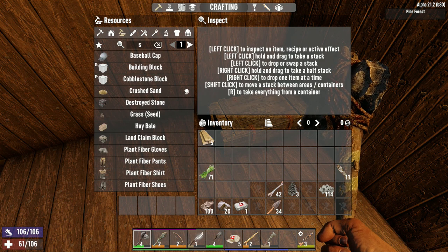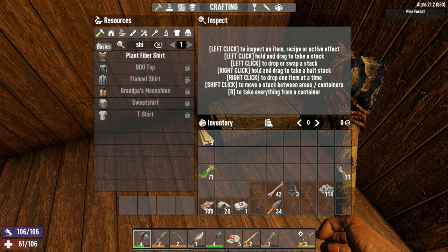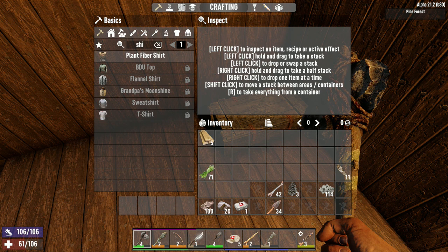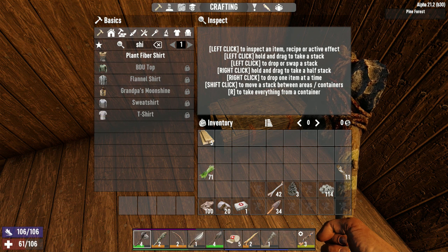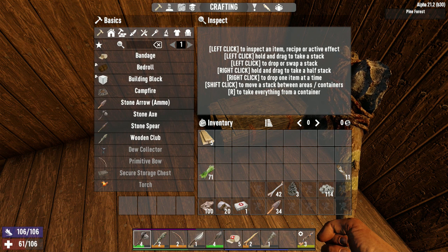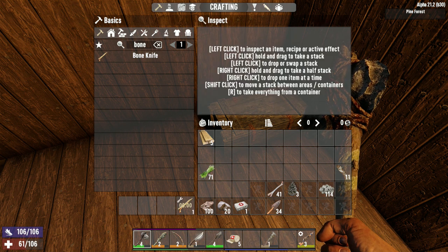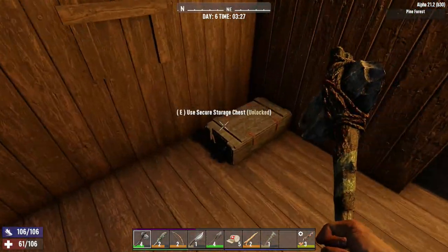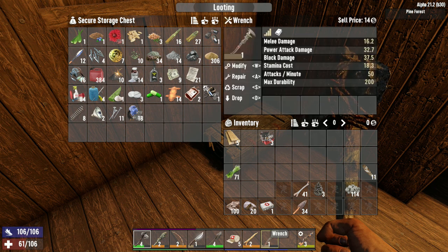Can we make a better shiv? What's it called now — oh, a knife. It used to be called a shiv. Bone knife — oh yeah, we can't do any better than that. Alright, let's just repair that then. Lovely jubbly, repair the wrench.